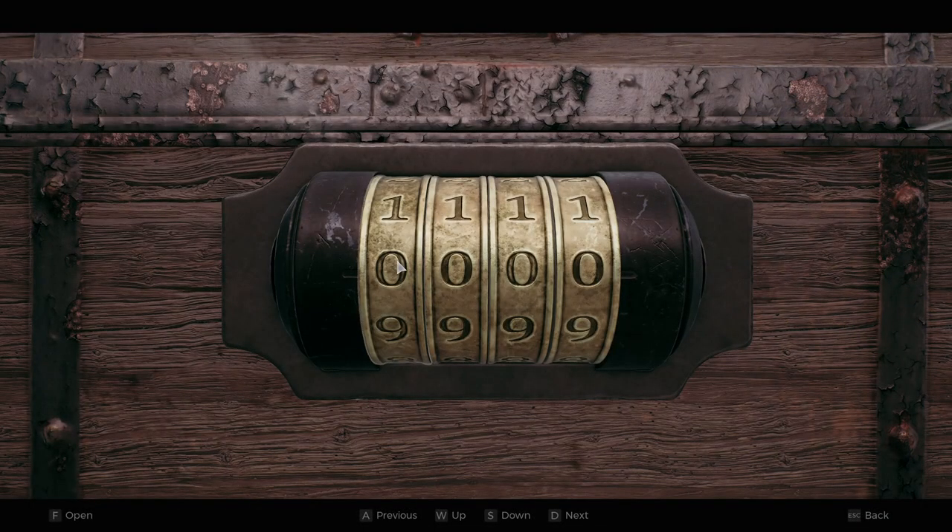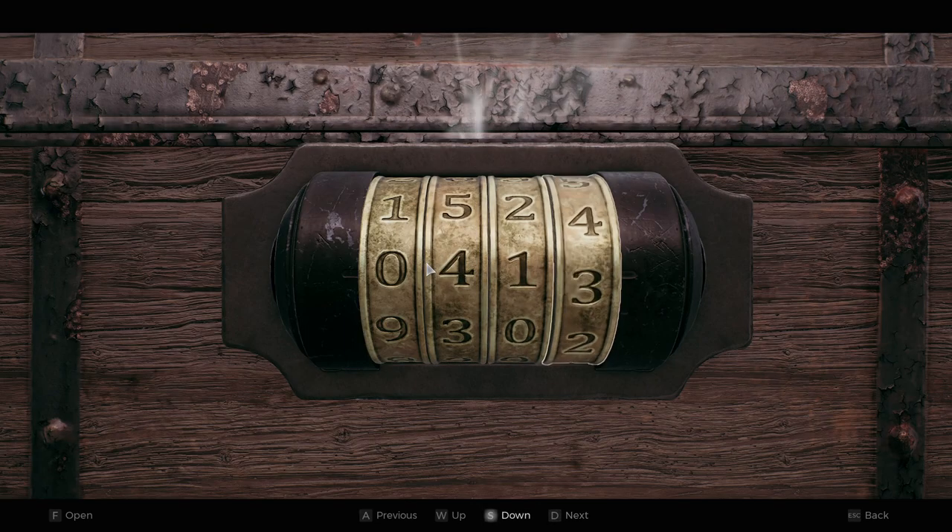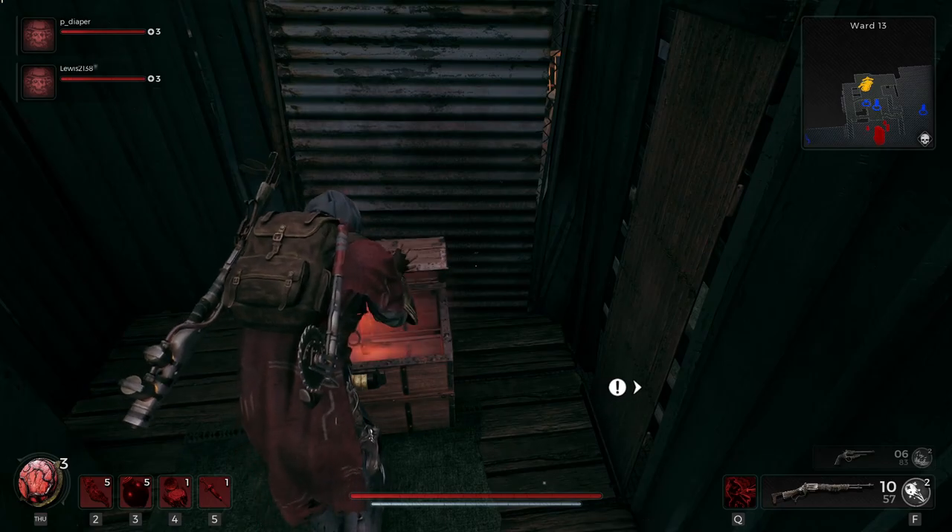In Remnant 2, you get a long gun, a handgun, and a melee weapon. Killing bosses gives you new weapons. There are secret ones you can find as well.